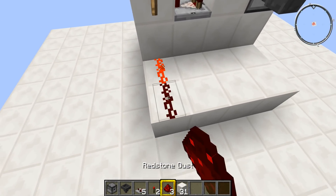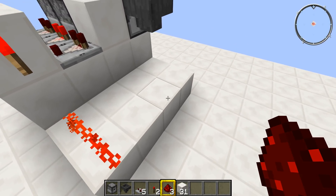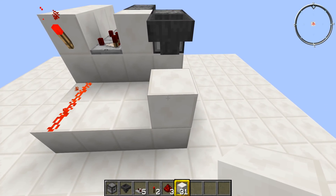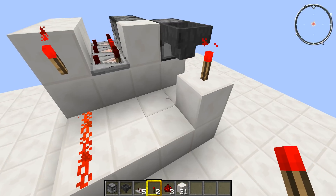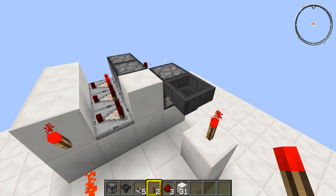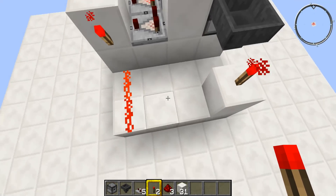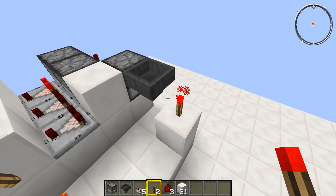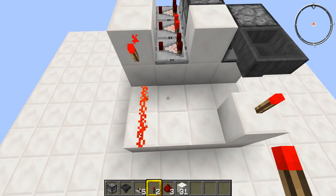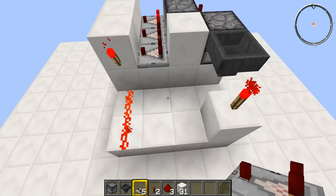Put down two blobs of redstone dust there and there. Then put down a solid block just there — on top of that solid block put down a redstone torch, and that will lock that hopper until the dropper has run out of items. It'll put a pulse through the pulse extender we're about to put down, turning off that torch, which will allow all of those items to flow back into the dropper again.